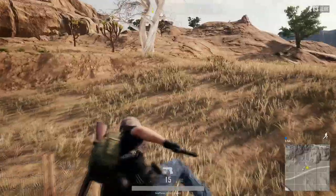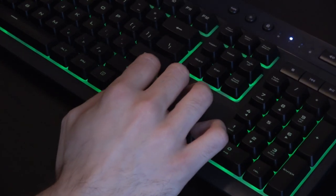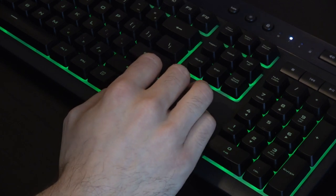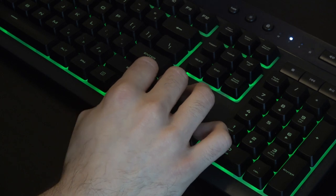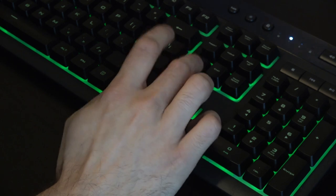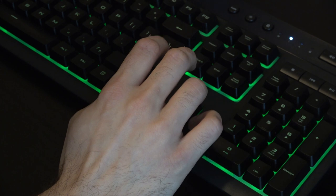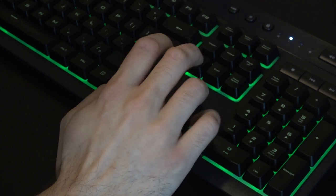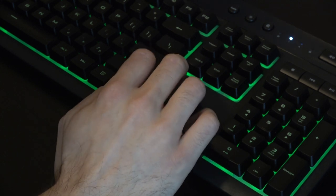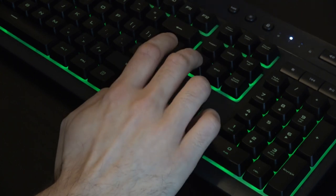Now if that wasn't weird enough, this is where it gets even stranger. This is the Corsair K55 keyboard — my main keyboard for everything. It's actually great for streaming because it's a rubber dome keyboard and I don't like a lot of sound coming through my mic. But the point is, as you can see in the video, my right hand looks like it's broken when I play games — it just looks so strange, using a lot of weird keys that people don't usually use.